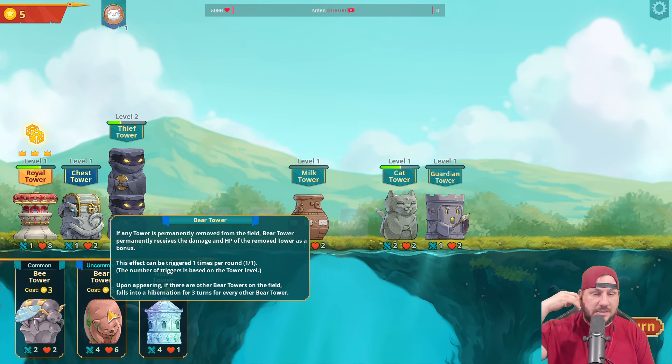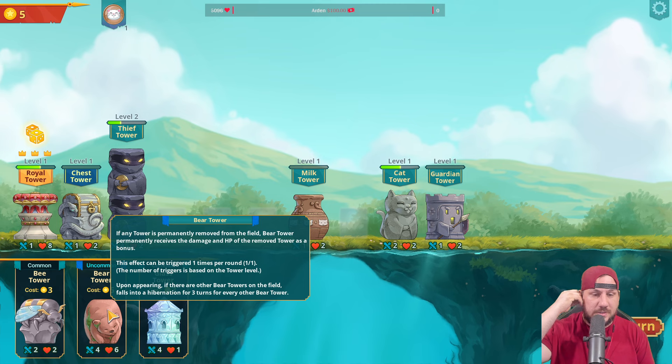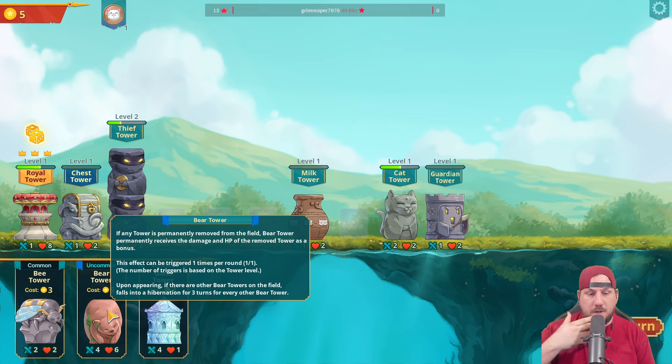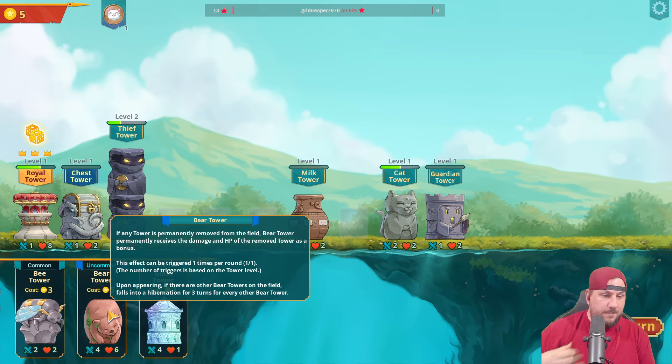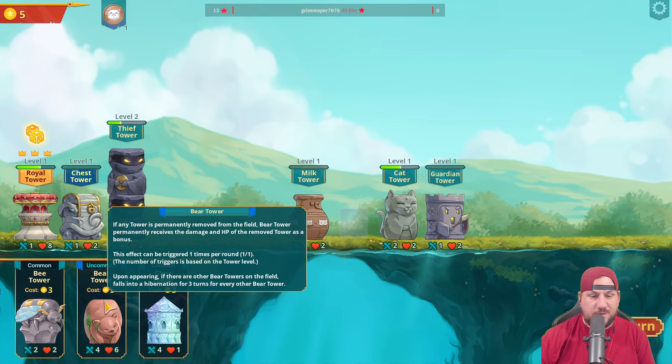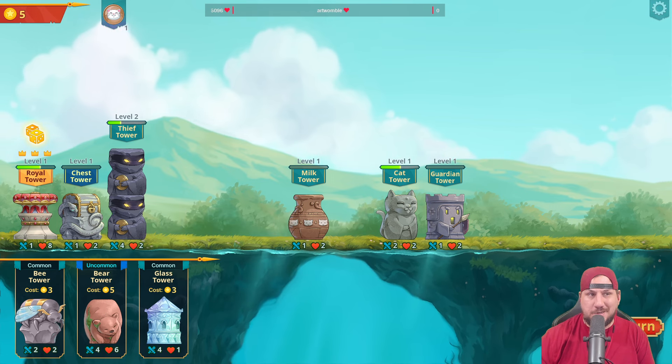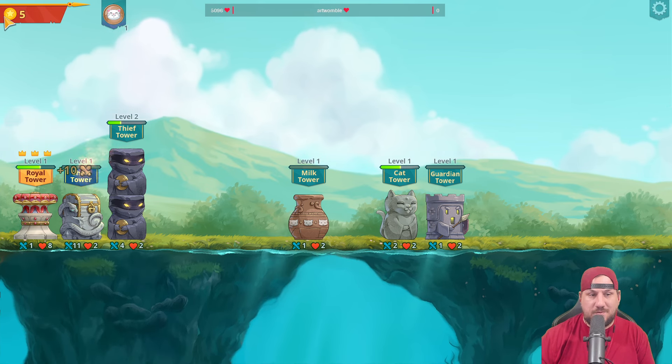Ooh, bear tower! Mini tower is permanently removed from the field. Bear tower permanently receives the damage and HP of the removed tower as a bonus - this effect can be triggered one time per round. Upon appearing, if there are other bear towers in the field, it falls into hibernation for three turns for every other bear tower. I don't know what hibernation means though. I'm gonna save my five instead of rolling.